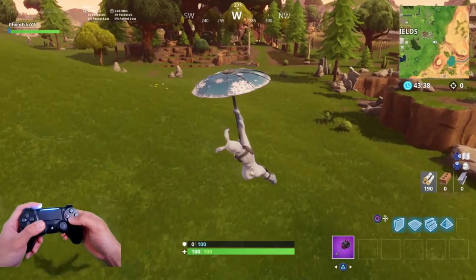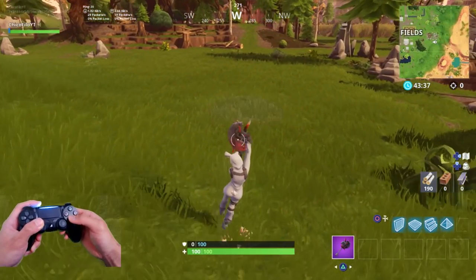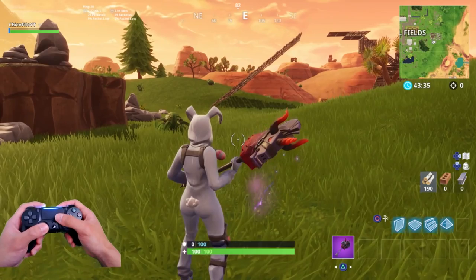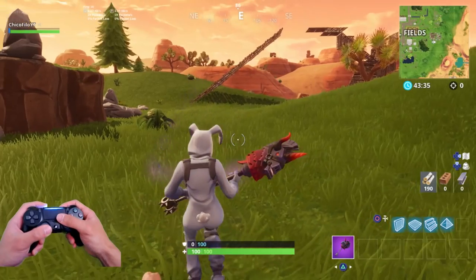As you guys can see here, I'm spamming X just before I land, and what that does is it's carrying all my momentum from the glider. As you guys can see, once my jump is perfectly timed when I hit the ground, this is when the bunny hop happens.